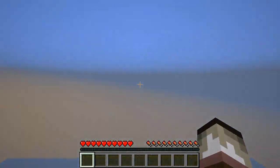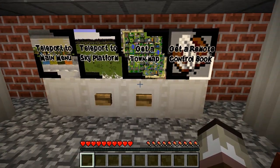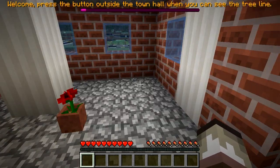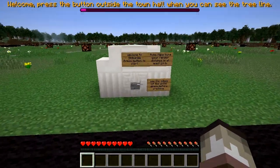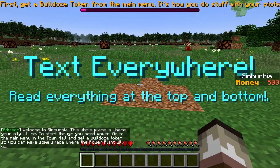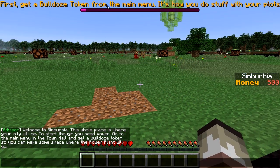Okay, let's do this! So the welcome screen says: press the button outside the town hall when you can see the tree line. There's a teleport to main menu and a teleport to sky platform. I can see the tree line — let's press the start button. Text everywhere — read everything at the top and bottom. First task: get a bulldoze token from the main menu.